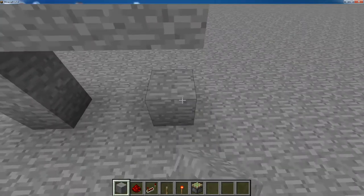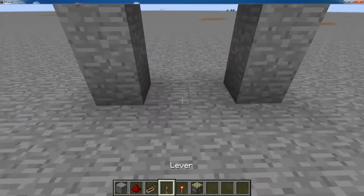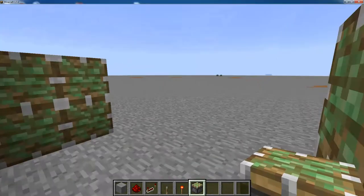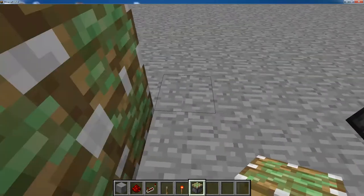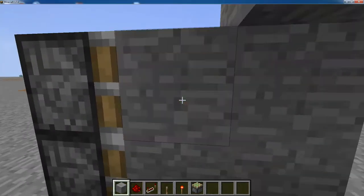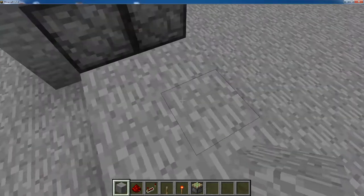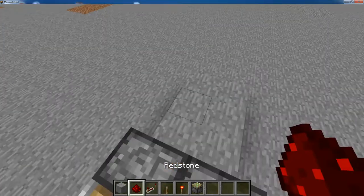Before that it should look like two doors here. Now we're going to put four sticky pistons on each side, like this. Then you put up there, and then put it with stone like that. Now you're going to put three blocks here and three blocks here.